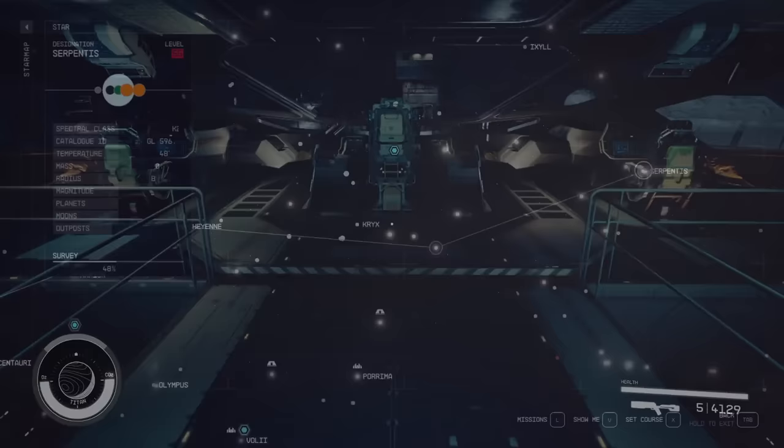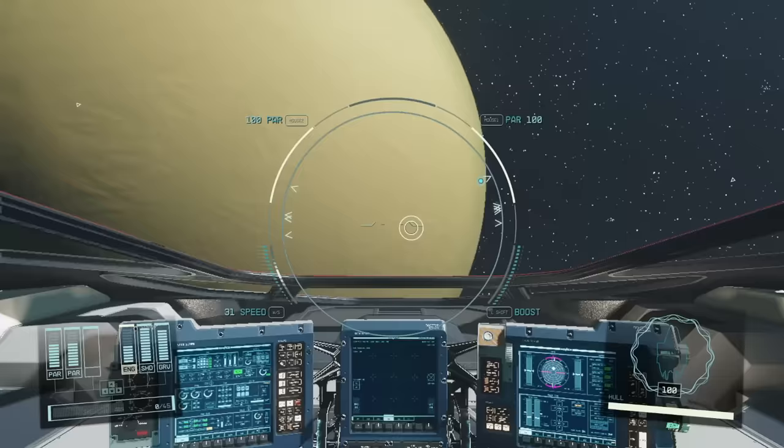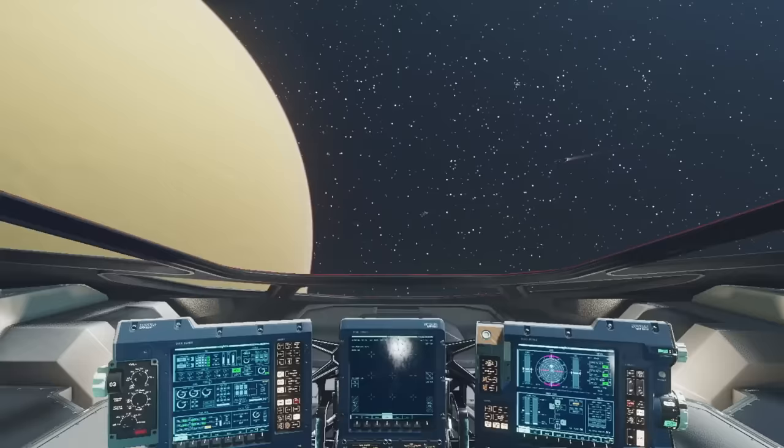You will need your piloting maxed out to build this ship, so head over to Serpentis. This is by far the very best place to kill pirates — you're just going to be going back and forth between these gas giants. Head out to Serpentis with the very best A-class ship that you can possibly muster and smack them down until you max out your piloting. Then you'll be able to build this ship really easy.